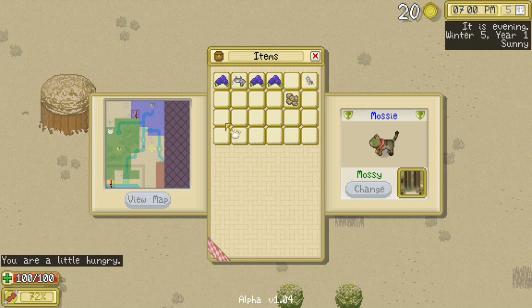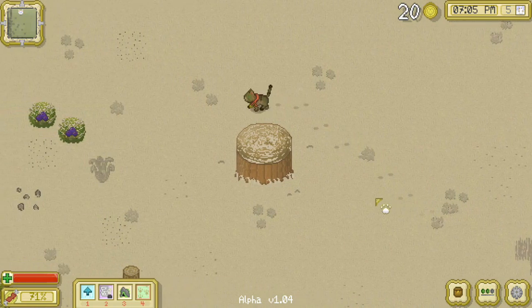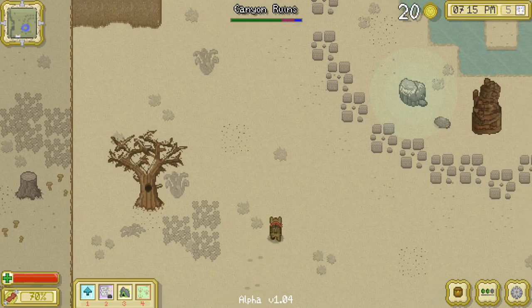If we can investigate the mines, we can get to the 100th floor and find that super special item I've been hearing about — I would be very happy to collect it because Mossy is a little bit of a collector cat.